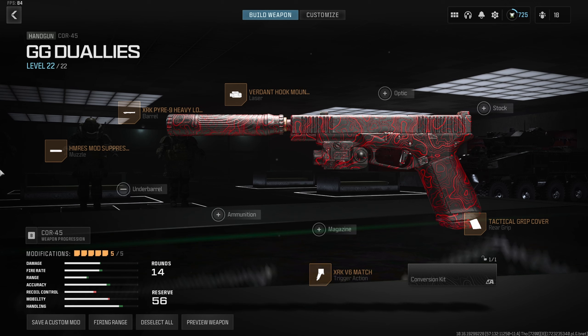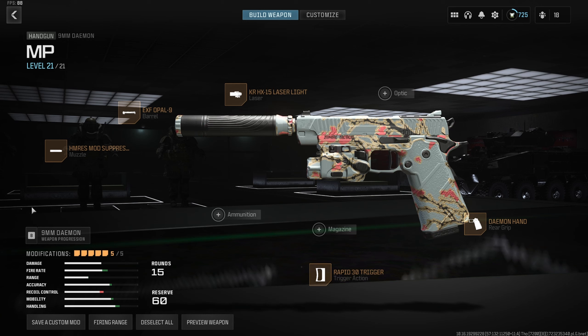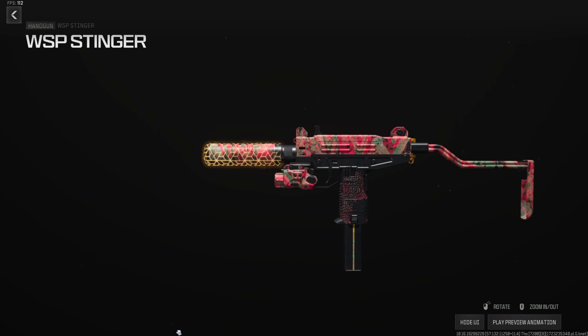My personal favorite pistol is the 9mm Daemon. It's just as good as the Cor-45 or the Renetti — it has 15 rounds and a hyper-fast fire rate. The build is very similar: HM RES Mod Suppressor for velocity and suppression, the EXF Opal 9 Barrel to up ADS and sprint-out, KR HX 15 Laser for ADS and sprint-to-fire, the Damon Hand for quick draws, and the Rapid 30 Trigger to maximize fire rate. This gun has a higher fire rate than the Cor-45. If you want something that feels more like an SMG behind your sniper, run the Stinger — it's still really good.